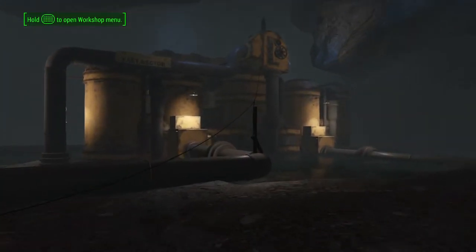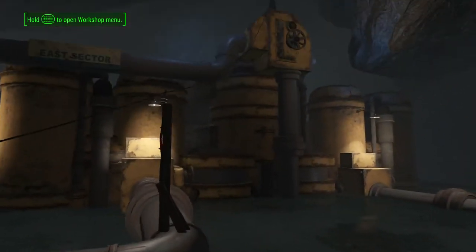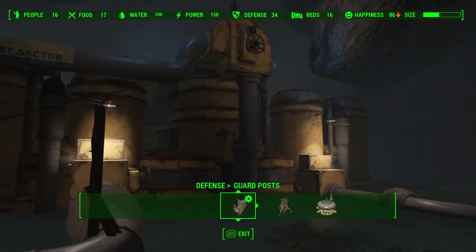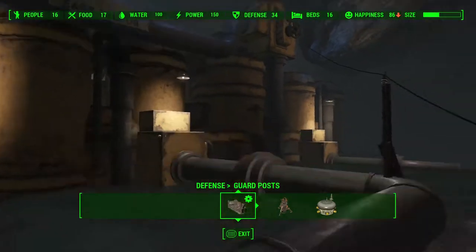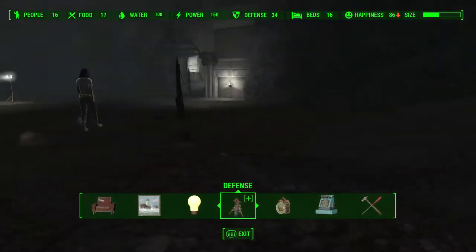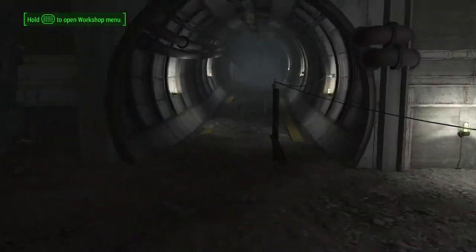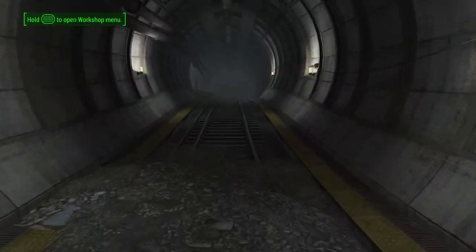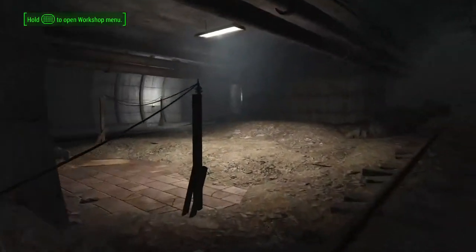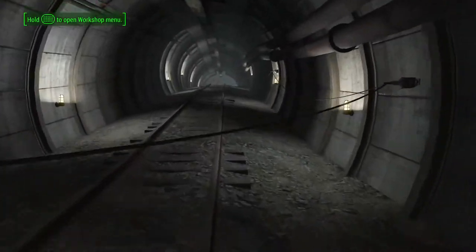You could just simply build another generator and connect it here, but I just prefer to do it this way. And here's the water pump. There is also a ton of enemies you can fight in here — at least for those who haven't played the Vault-Tec DLC — there is a Sentry Bot, a bunch of Mirelurks, and small rats.